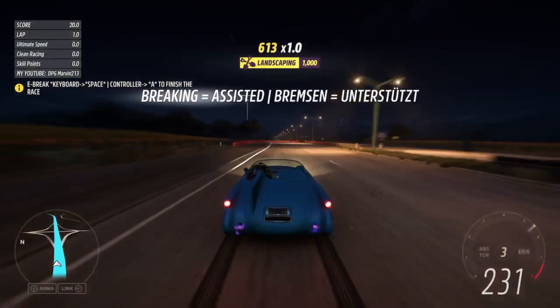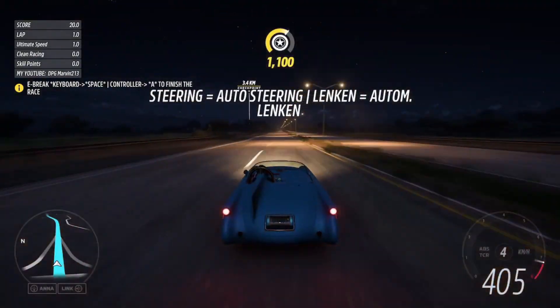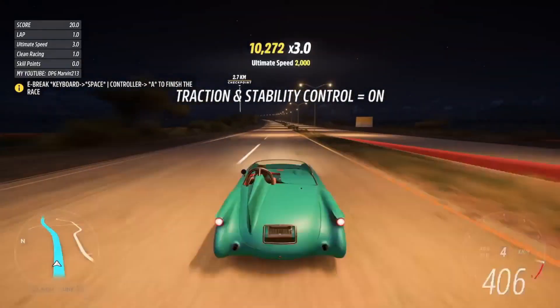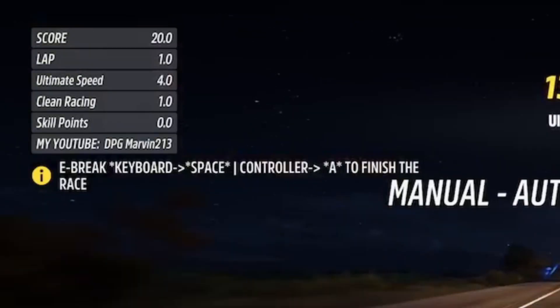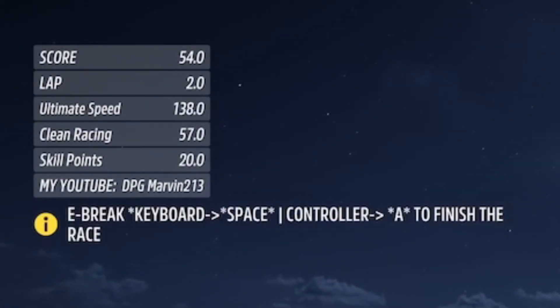Once the race loads up, all you need to do is just hold down the gas — tie a rubber band or string around your controller, put a weight on your keyboard — basically just let this race play out while holding down the gas, and you're going to achieve high skill chains that will give you hundreds of skill points. You can end the race at any point by pressing the e-brake, and once you've finished and got some skill points, you can begin converting them into regular and super wheel spins.